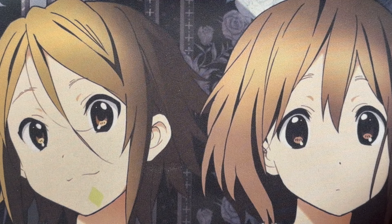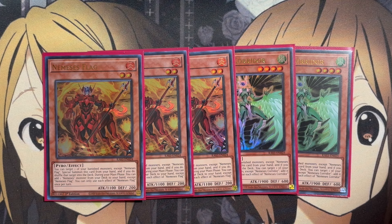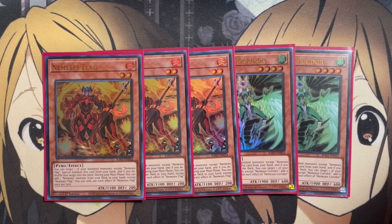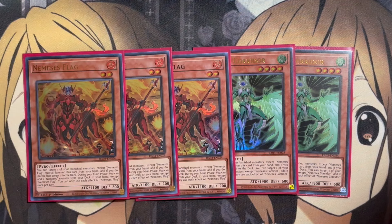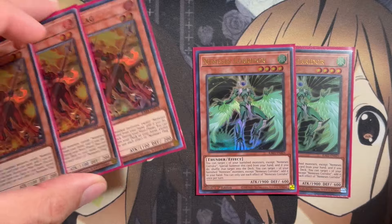Also running the Nemesis monsters, since they were reprinted in the Bonanza set, making them all the easier to use. With Nemesis Flag, you can target one of your banished monsters except Flag, special summon it from your hand, then shuffle that card into the deck — letting you reuse your baby dragon while returning the Dragon Ruler to the main deck. Flag also adds one Nemesis monster from your deck to your hand except Flag, so you can grab Nemesis Corridor. Corridor targets a banished monster, special summons itself, returns that card to the deck, then adds a banished Nemesis monster except Corridor to your hand. If you banished Flag for summoning Blaster — since Flag is a fire monster — you can add it back with Corridor. Corridor is a wind monster, so it can also be banished for Tempest.